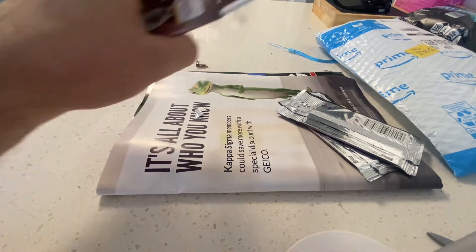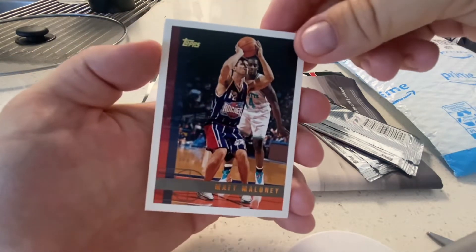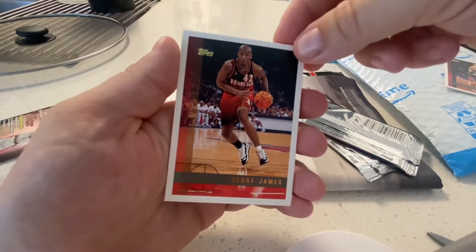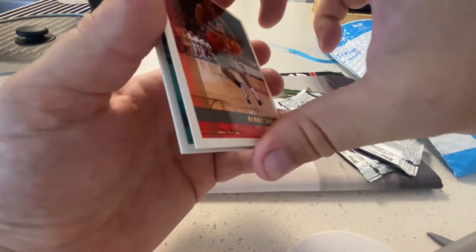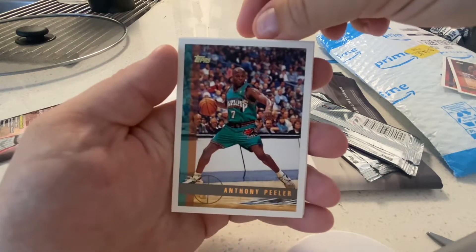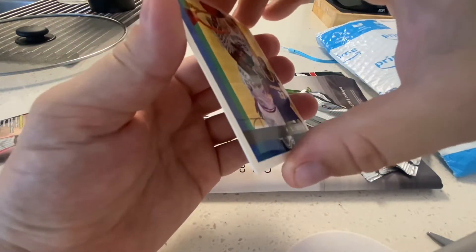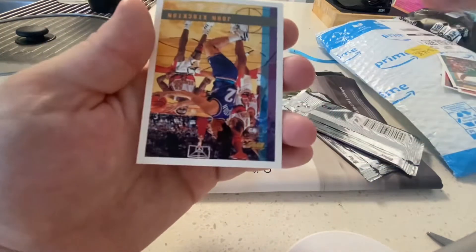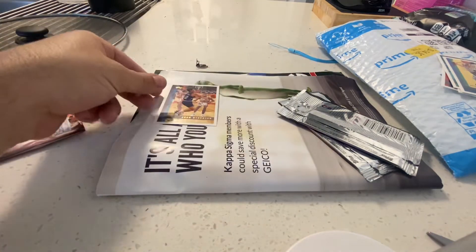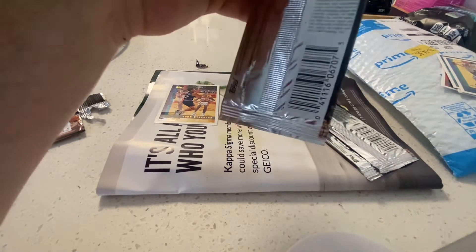Let's open these and hope that we have a refractor. These are awesome cards — I like when Topps used to make basketball. Matt Maloney, Henry James, Anthony Peeler, Lacy Green. Last card — come on, be something special. John Stockton! Hall of Famer, nice looking card, nicely centered.